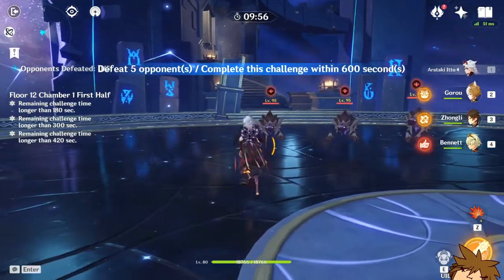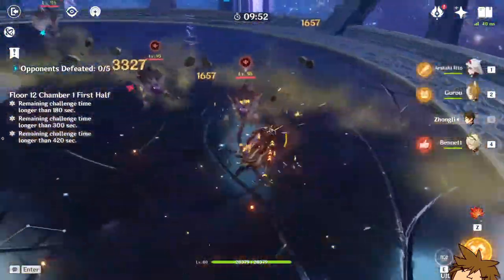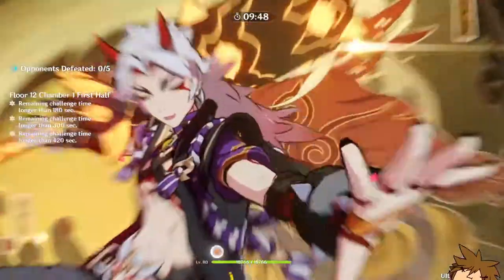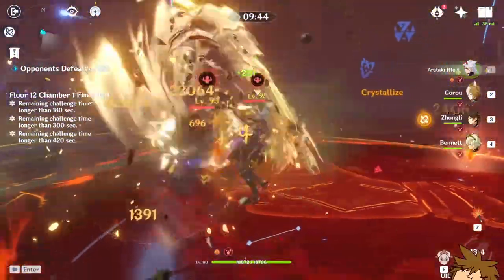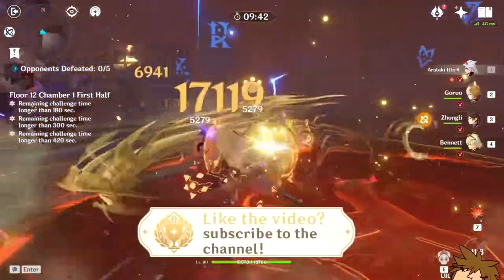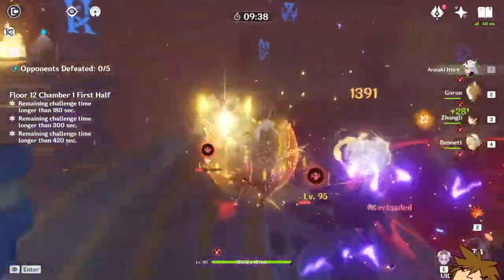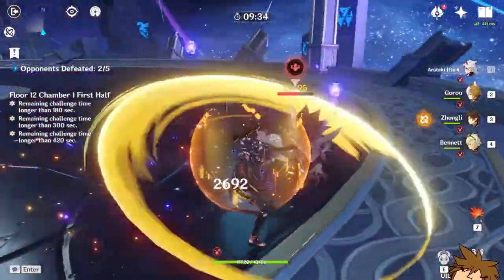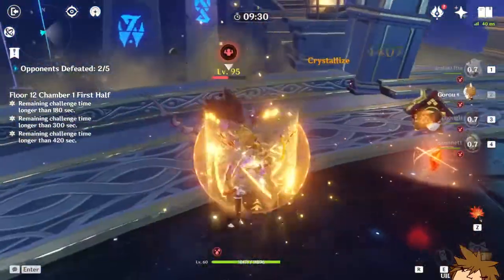Something incredibly important to mention is his team composition — this is the number one thing you must decide before you pull on his banner. You can't just do one wish, get Itto, and be done, because it's a little more complicated than that. Itto needs a geo composition, and I really mean that.